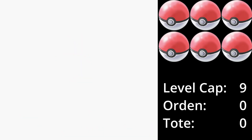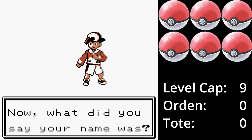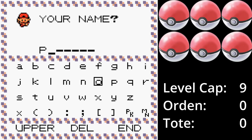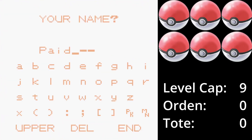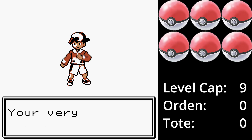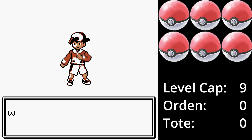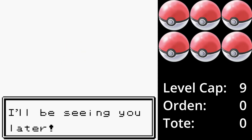Die genauen Regeln für den Run findet ihr in der Infobox, aber kurz zusammengefasst: Nur das erste Pokémon auf einer Route darf gefangen werden, Set-Mode, nicht höher leveln als das Ass des nächsten Arena-Leiters oder der Top 4. Keine Glitches oder Exploits, keine Items im Kampf – nur getragene Items sind erlaubt. Zusätzlich nutze ich die Spezies-Klausel und der Run beginnt ab dem Punkt, wo man Poké-Bälle erhält.